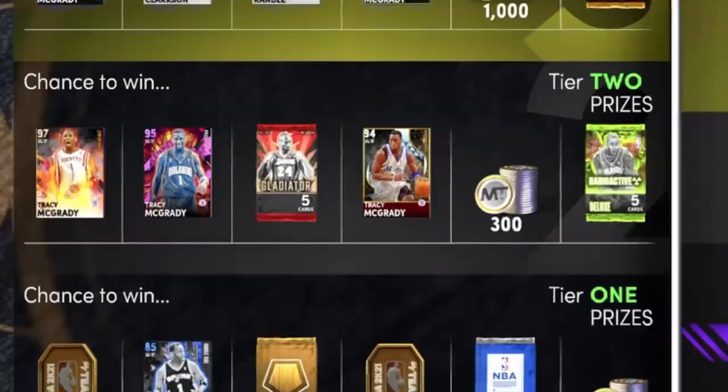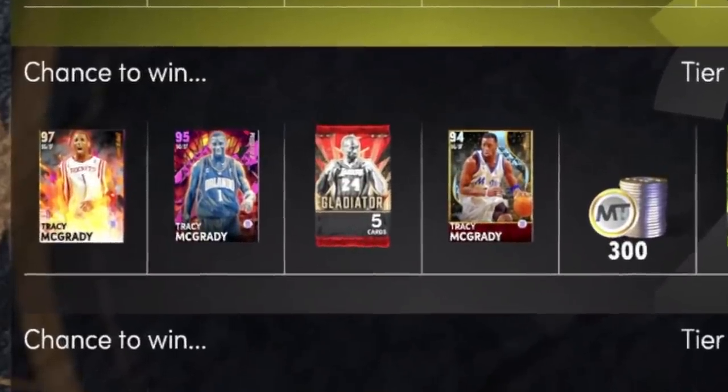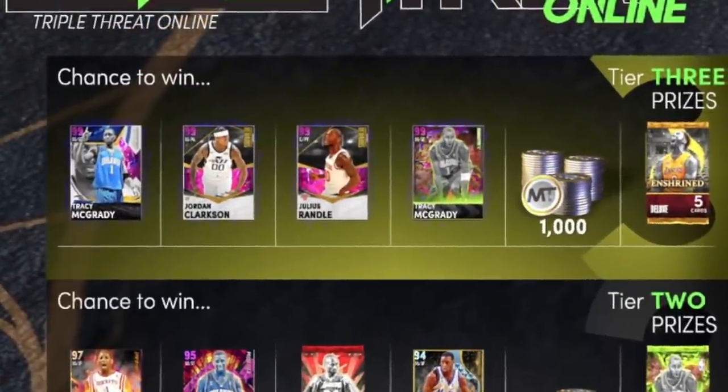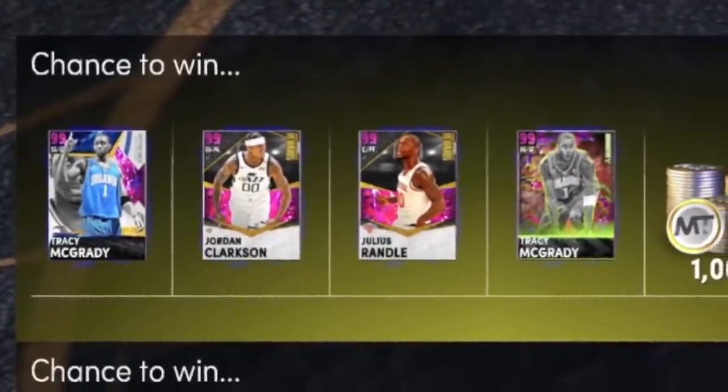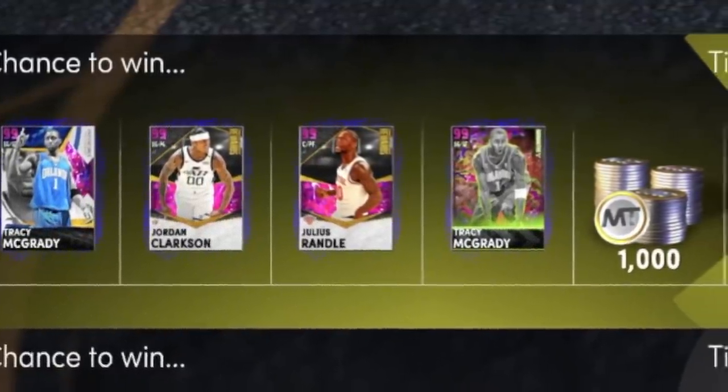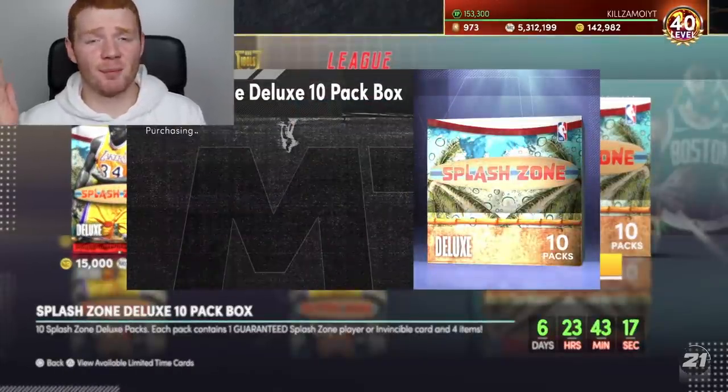Literally look at these Triple Threat boards — there's a chance of getting Opal T-Mac in the second section, then in the final section you can get the invincible version, also the normal version, and Jordan Clarkson and Julius Randall. That's crazy. I need to play a lot on the budget squad. Anyway, this video is just based around us opening packs, let's do another box.